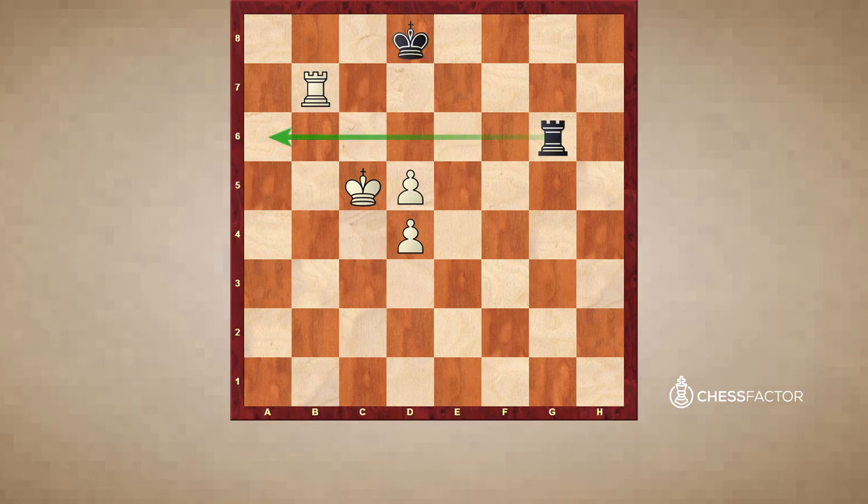Not letting the white king come to c6 or d6. And whenever white pushes the d6 pawn, then the rook goes to the rear in order to check the king from behind. So if king c6, then simply rook c1 check, and the white king does not have the d6 square available. So black waits on the 6th rank with the rook. Rb6.